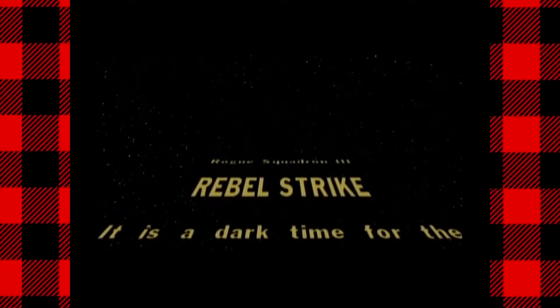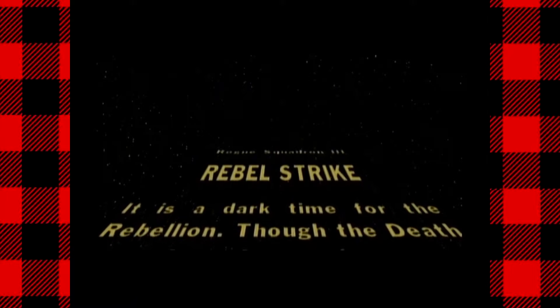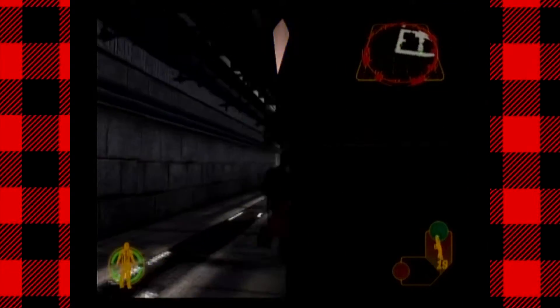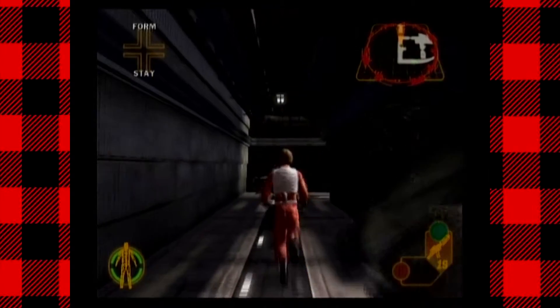I've just been taking this time to reminisce on what could have been included in the new Star Wars films, and with Star Wars Rogue One just around the corner, I figured I'd have a look at this one game in particular. This is Star Wars Rebel Strike for the GameCube. Released in late 2003, Rebel Strike is the third and final game in the Rogue Squadron series, and like all Rogue Squadron games, it's an aerial combat game similar to the Star Fox series. However, this game has the added feature of foot and ground-based missions.